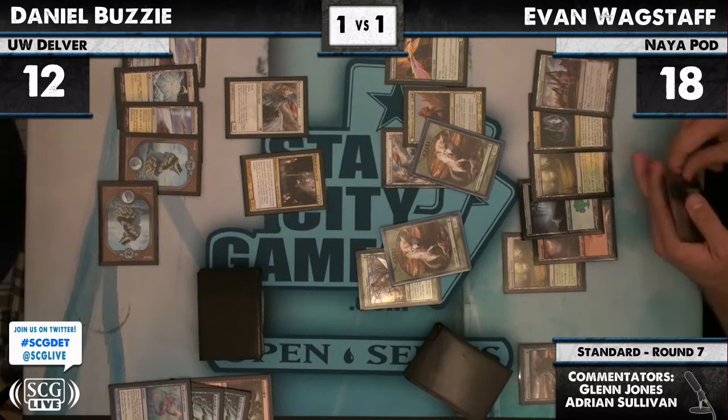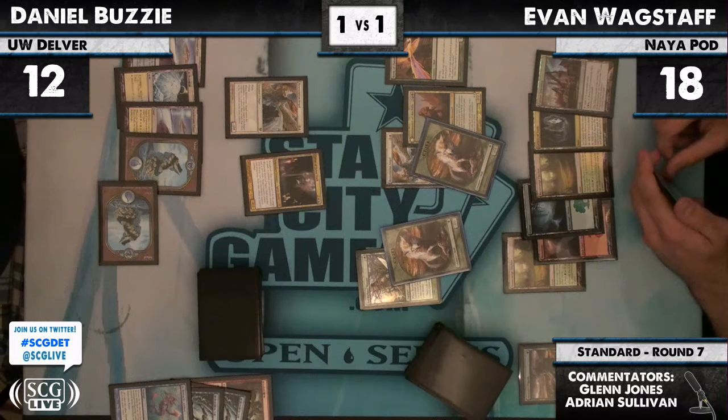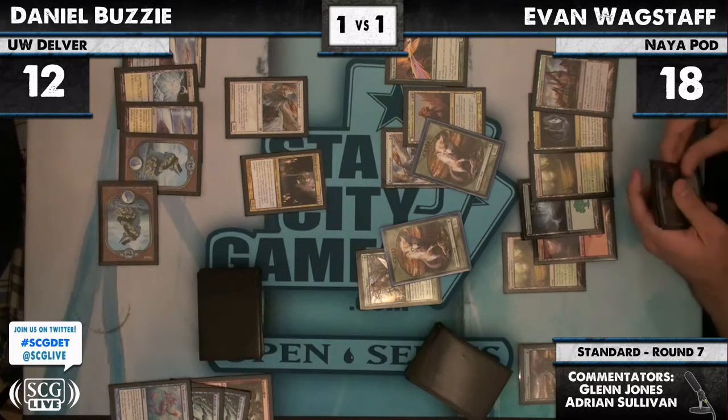Evan has definitely demonstrated it's within his range to just send everyone. Gavony Township. Ouch. This is not good for Daniel — that's pretty clear. He now has significant incentive to not play spells and flip that Huntmaster, just as Daniel now has significant incentive to try and kill that Huntmaster quickly. It's going to start flip-flopping very soon. We see two wolves, a Borderland Ranger, a Huntmaster of the Fells, a Bird of Paradise, and a Restoration Angel in play for Evan.